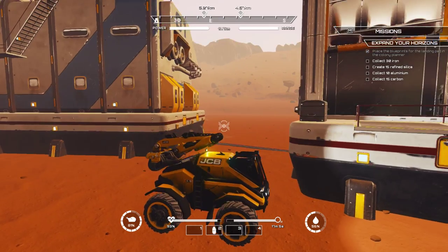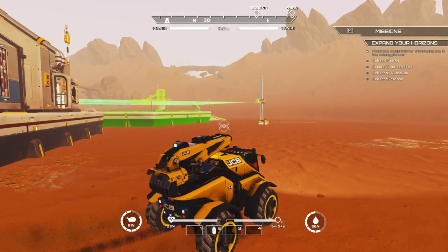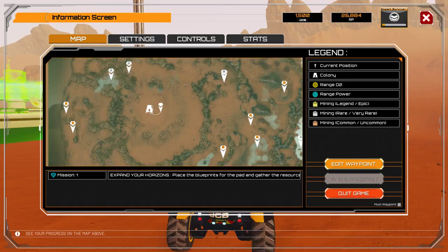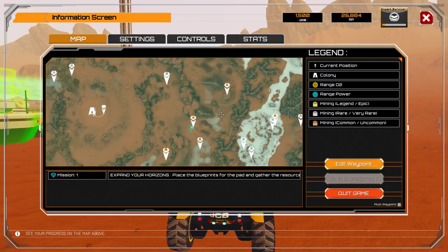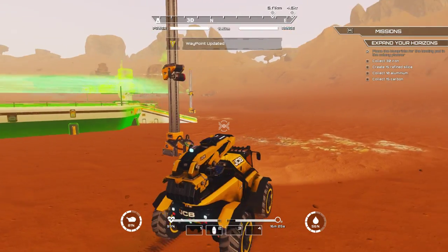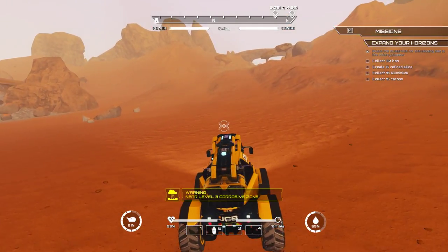Right, let's go 4.7 clicks. I need nice silica or something, I don't know anymore. Let's head anyway. So the map isn't on escape anymore. I need — well, that's got carbon, silica and nickel, so I would prefer to place that there. It says collect 30 iron but that's not what I'm after right now. Waypoint updated — how easy is it to find the waypoint? Very easy, I like that. Level 3 corrosive zone is nothing to me.